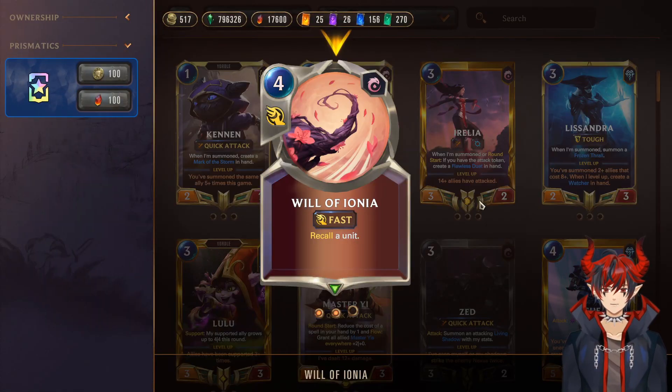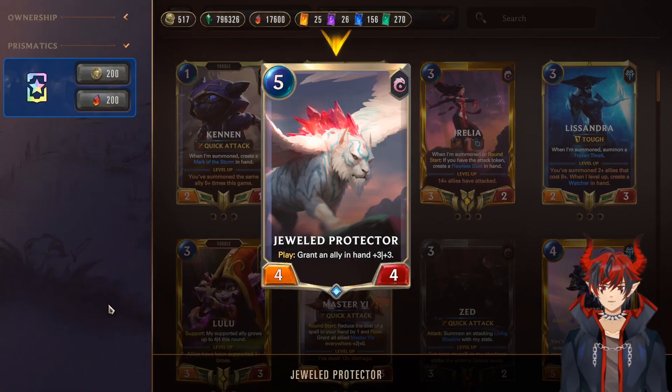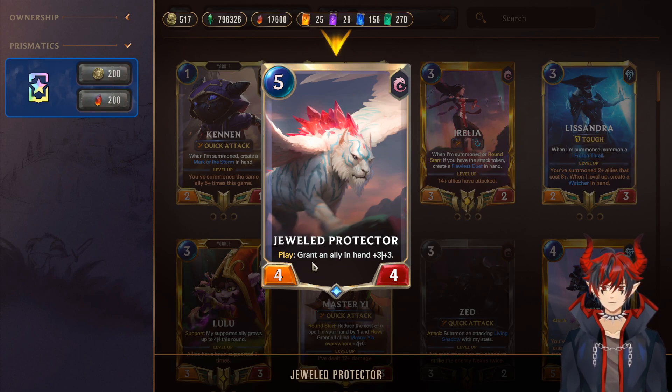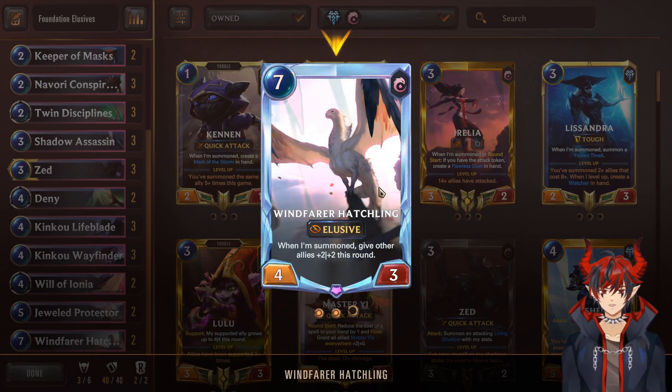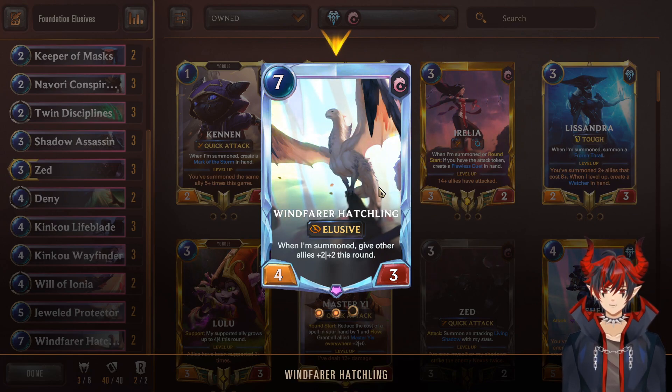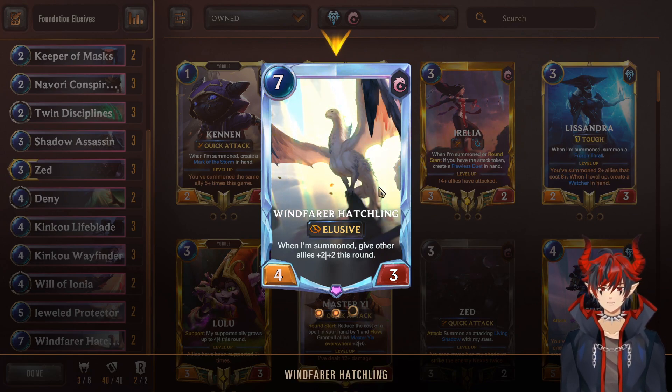Then we have 2 Will of Ionia to recall an opposing unit. If some big 7-drop unit is coming down to beat you, you can just put it back in their hand for 4. Next we have Jewel Protector — grant an ally in hand +3/+3. You play this on turn 5 and give one of your elusives +3/+3 to try to finish the game. And then Windfarer Hatchling: when summoned, give other allies +2/+2 this round. It's like Keeper of Masks on steroids. If you're already developed, this card comes down, is elusive itself, gives your other elusives +2/+2, and it's pretty much game from there.